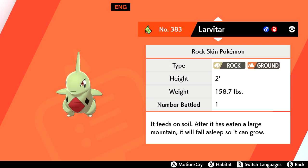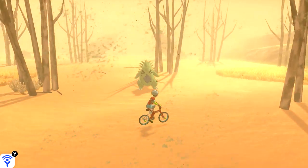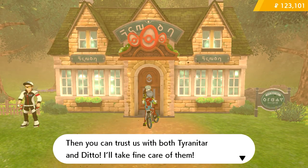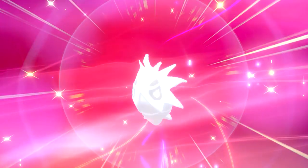Similar to Jangmo-o and its evolutions for Sword, some of you that purchased the Double Pack may have gotten a special Dynamax Crystal containing Larvitar for Pokemon Shield. Those that didn't will have to wait until later in the game, though getting one will be super easy once you do. When you've finished up the gyms, go to the Dusty Bowl during a sandstorm and find Larvitar's final evolution, Tyranitar. Then go to the nursery, breed Tyranitar with a Ditto, hatch the egg, and you'll have a quick Larvitar, which can then be leveled to 30 to evolve it into Pupitar.